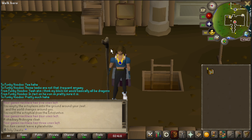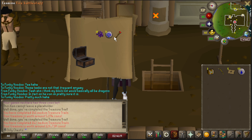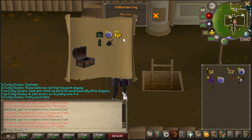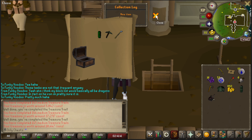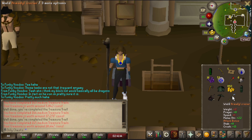All right, you all know what time it is. Let's just go ahead and start opening these bad boys up. Wow, that's definitely not the best there. It's only expensive because of the Purple Sweets - it is nice to see some Law Runes. These are just rough. A Black Unicorn Mask. And for 145 we got a Crozier. We need that item - thank goodness, we finally got one of these.